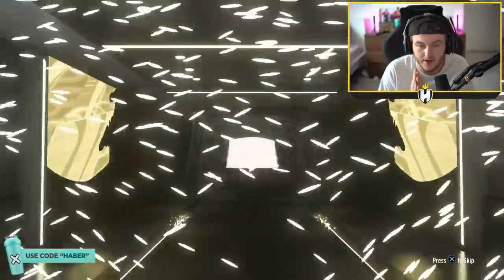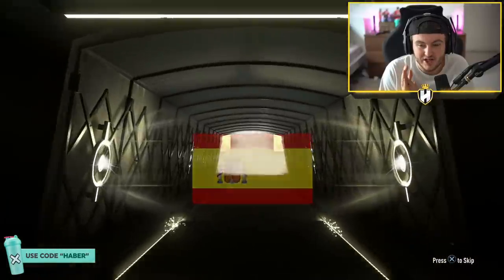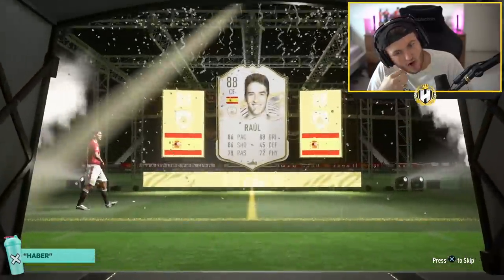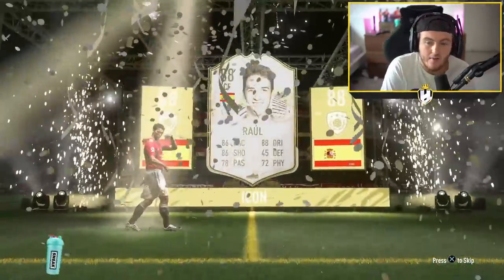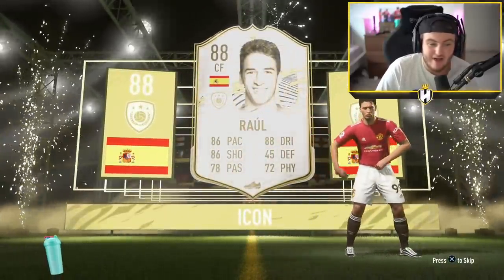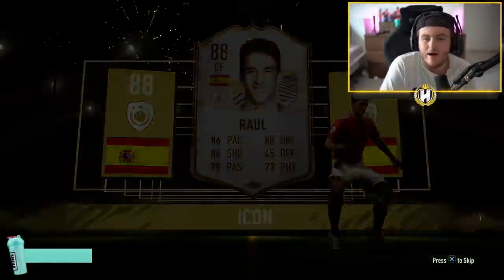Go on. It's going to be Spanish. Center forward. It's Raul. That's actually... I don't think that's too bad. Honestly, I don't think that's too bad at all. 86 pace, 88 dribbling, 86 shooting. Value-wise, not great. But it's not a terrible card.